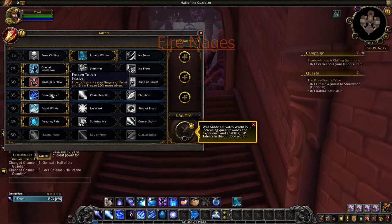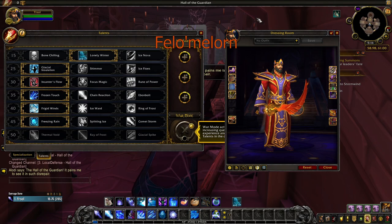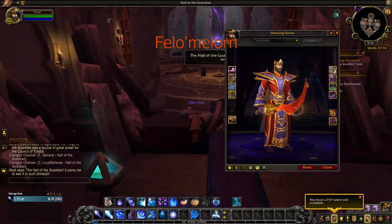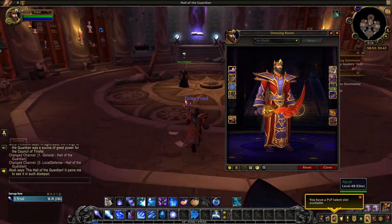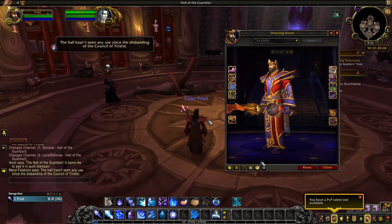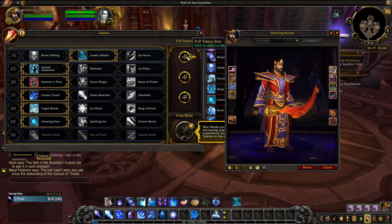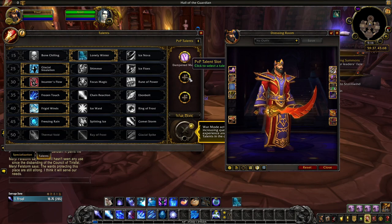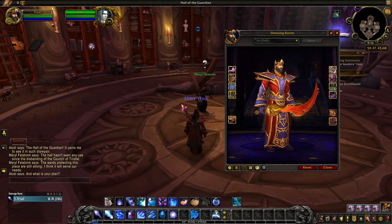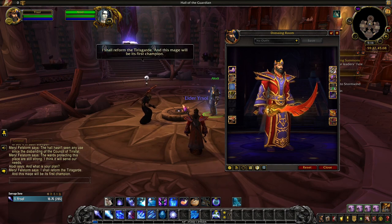Fire Mages in Legion are given the ancient highborn rune blade, Felomalorn, which means flamestrike. Equipping the blade will automatically also give mages the Heart of the Phoenix in their offhand. The weapon is said to harness the very essence of flame. Honestly, if this weapon in itself isn't enough to play a fire mage, I don't know what is. You unlock the default appearance of Felomalorn in gold when you begin your class hall campaign in Legion.